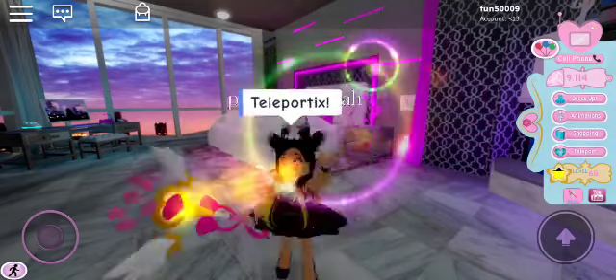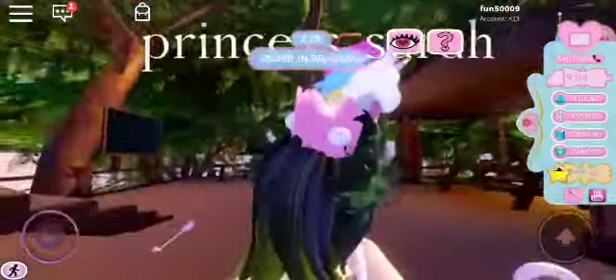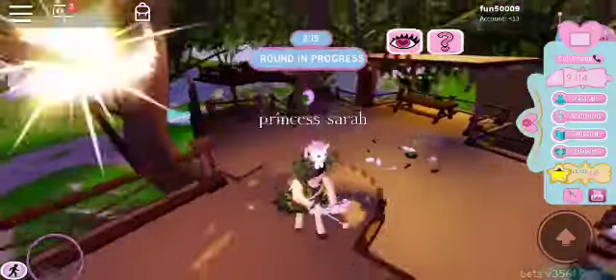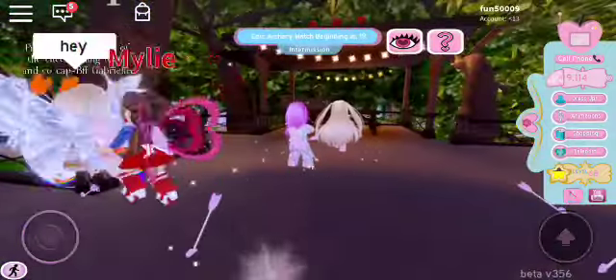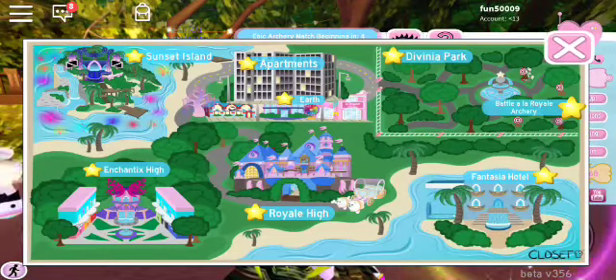I'm almost at level 79 now. The next thing I like to do is go to Battle-a-la-Royale — that gives you so much XP. If you save your teammates or shoot somebody, they give you a lot of XP. That's basically what I've been doing: sleeping, going on the computer, and going to Battle-a-la-Royale. Even if you're not good at shooting, it's still a good place to get points because you can save your teammates. A little tip: go into first person — I feel like it's way easier to not get shot and to shoot people in first person.